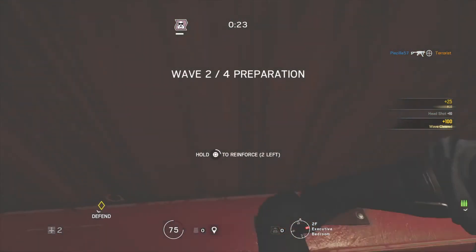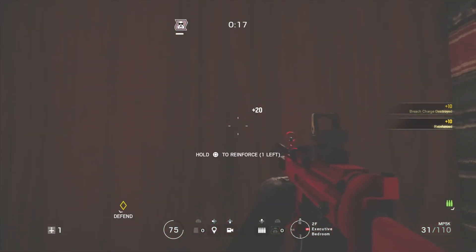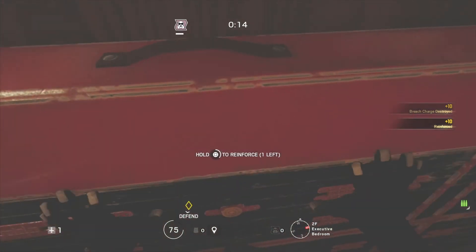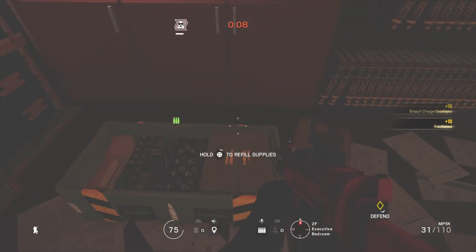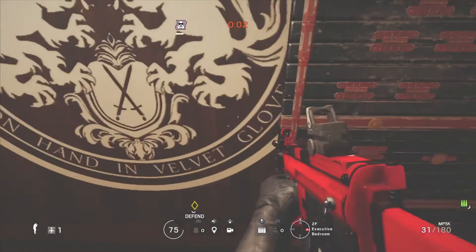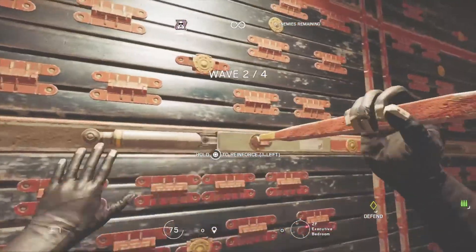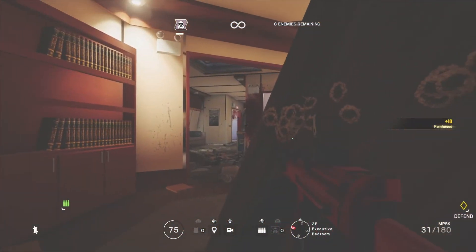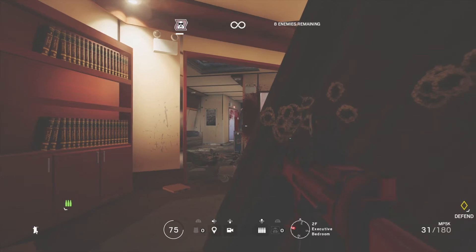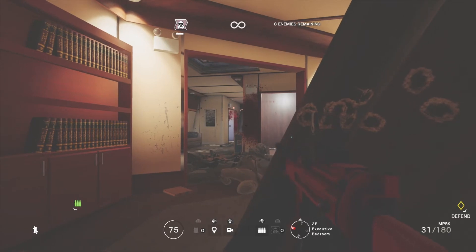After your first wave, what I do is reinforce these first three panels of the wall here. As the enemies shoot at you and miss, they'll shoot this wall, and if you don't reinforce it, by the time the fourth wave starts there will be a hole in the wall from all the bullets and you can get shot from behind even with the jammer there.